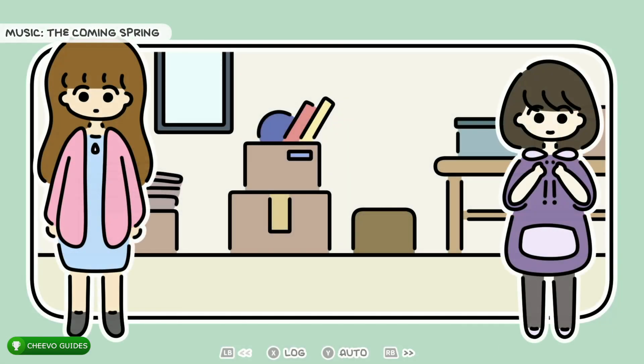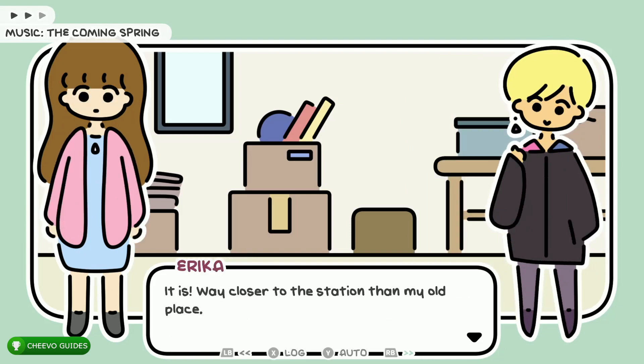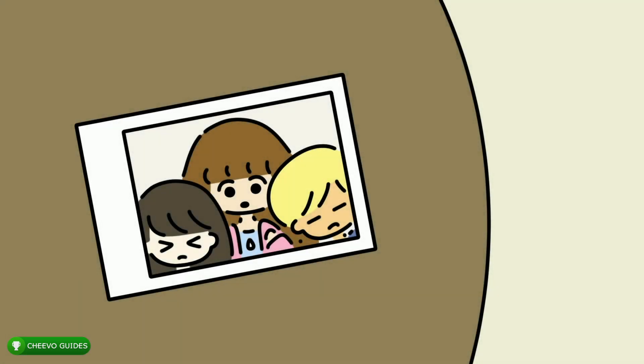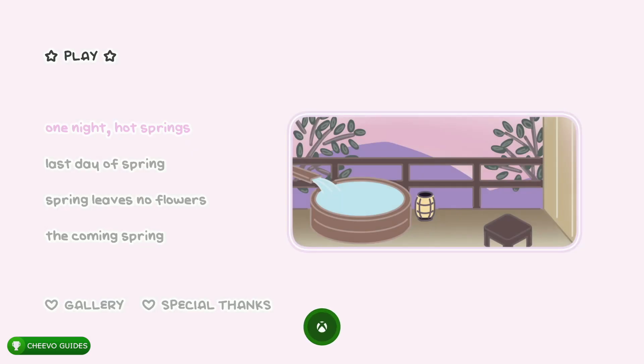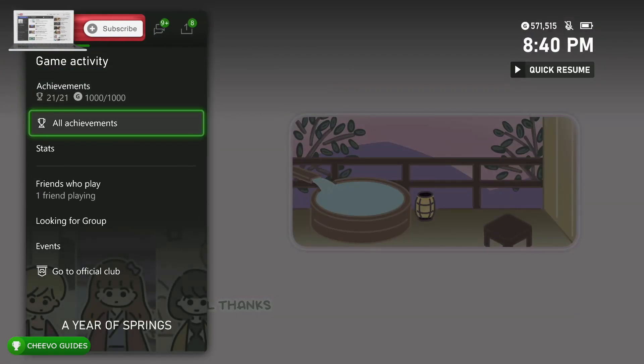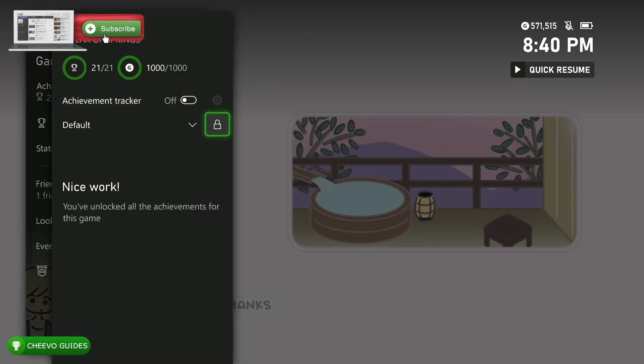Once you get to the epilogue story, all you have to do is press RB to fast forward through the whole thing. The epilogue does not have any choices. At this point we should be getting our final achievement or trophy — worth 90 gamer score — called 'The Coming Spring' for playing the epilogue. You should now have your full 1000 gamer score or platinum trophy. Let's double check — yes, we got 1000G out of 1000G.